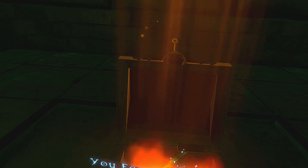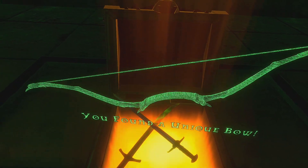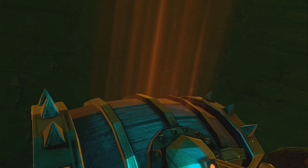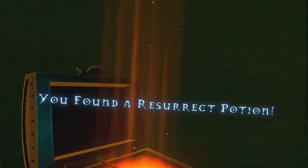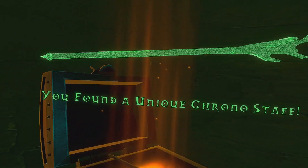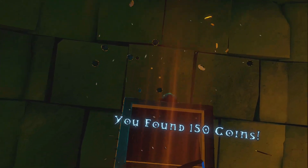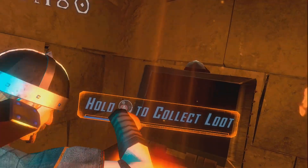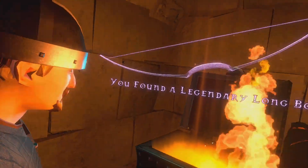You can hear the beeping when you enter the rooms for the map. Follow the beep — open this up. I don't have a key. How many keys do you have? Three keys. I have nothing — 100 coin reserve potion, unique chrono staff, three keys. We got 150 coins and a rare saber.